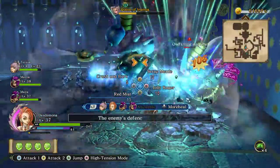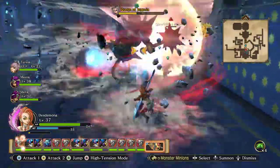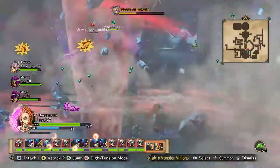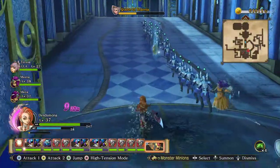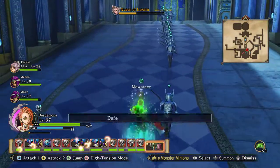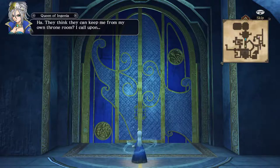We do have full tension across the entire party. Oh, she's just heading over there — we should probably follow. So my hope here is that we'll get a new combat without wiping the tension. They think they can keep me from my own throne room. I call upon... The Great Leveller!